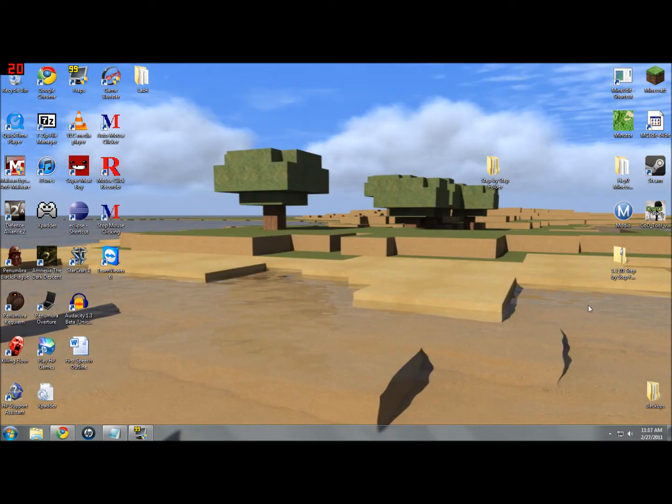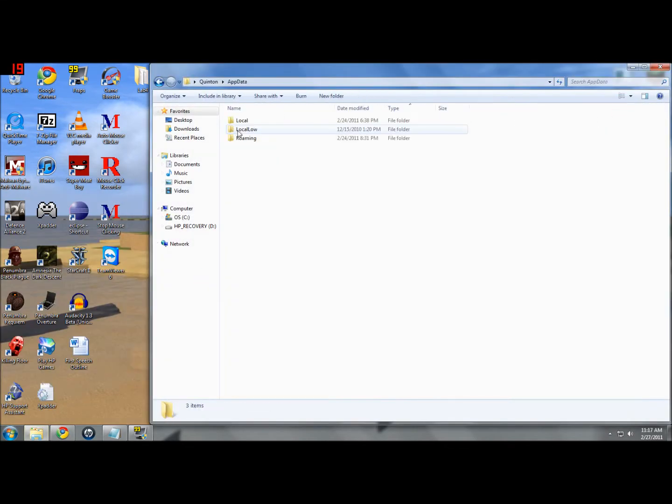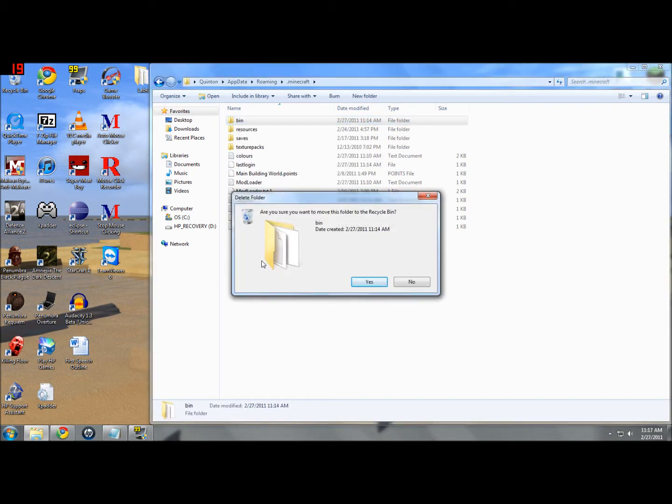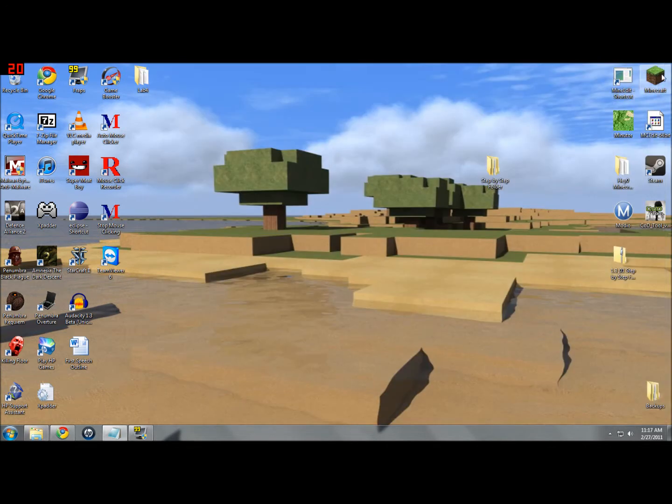You're gonna want to download my step-by-step folder, which I have right here, and then unzip it so it looks like this. Next thing you're gonna want to do is delete your bin folder and update to a new one. Just go to Start, your username, AppData, Roaming, .minecraft, and there's your bin folder — just right-click and delete it. This won't affect your game in any way, just make sure you have a fresh bin when you go, then exit out of that.